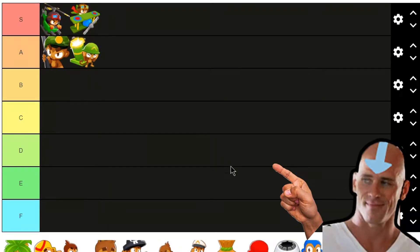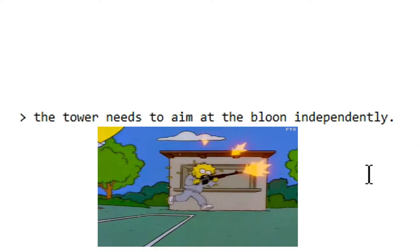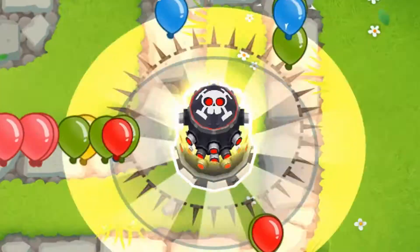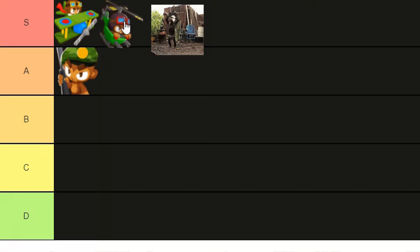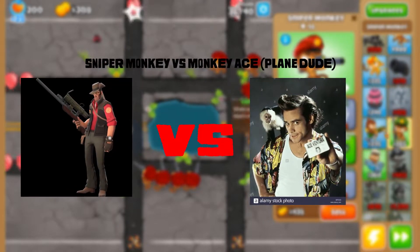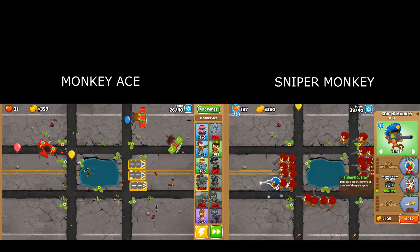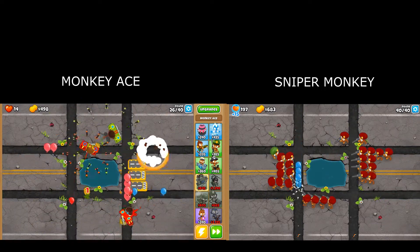The dartling gunner should also be here, but the tier list wasn't updated — I'll add him post-editing. Another thing we don't want is a tower that requires aiming. Our bot is supposed to just drop off towers and upgrade them. That means out of the 5, only the sniper and plane would remain. I tested both towers on the very last map in the game, and the sniper monkey completely dominated the monkey ace during the early rounds. I can only survive with the sniper, so it's settled.